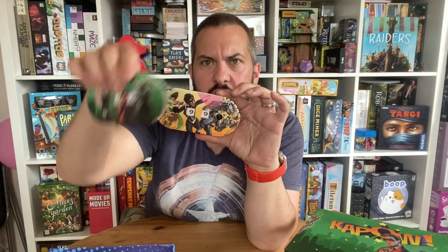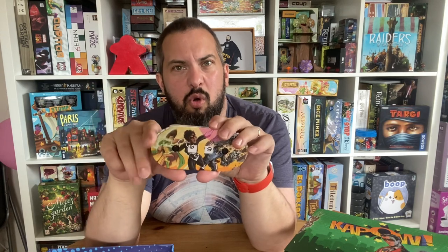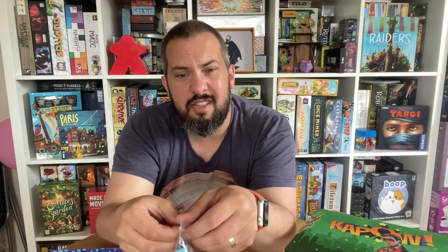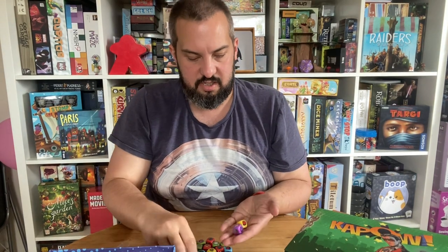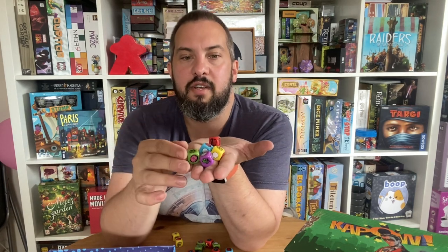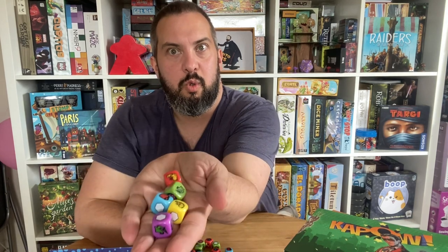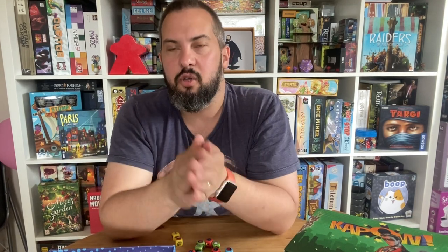You have a hero and villain health dial. I really like the health dials on these because they have little indentations you can put your finger into to actually turn them — so they're much easier than other dials. Then you have your dice. They're really chunky. There are five different colors: blue, purple, green, yellow, and red.